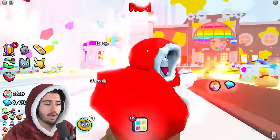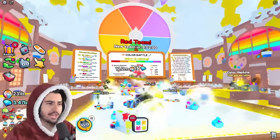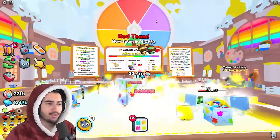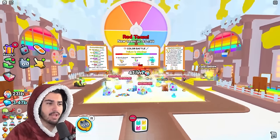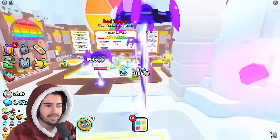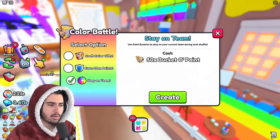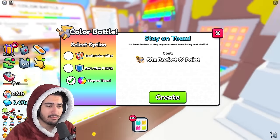Just a quick rundown of the color battle: you have a chance to be on one of six teams, which the game will assign you to every 24 hours. For example, I'm currently on the red team but in nine hours my wheel will spin and I'll get chosen for a new team. The only way to control what team you're on is to spend 50 buckets of paint to stay on your current team.